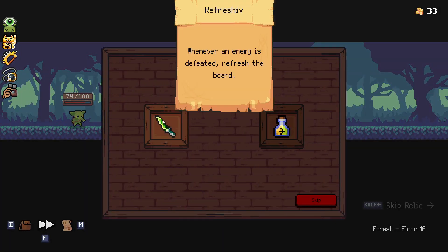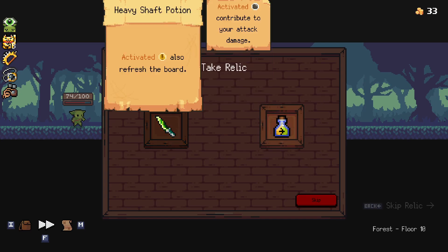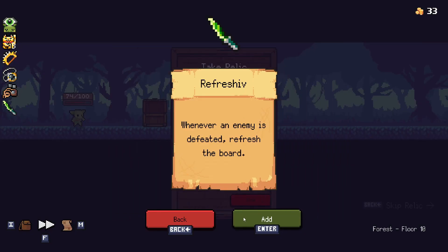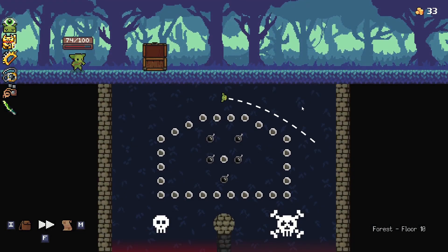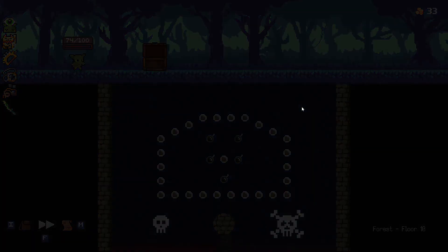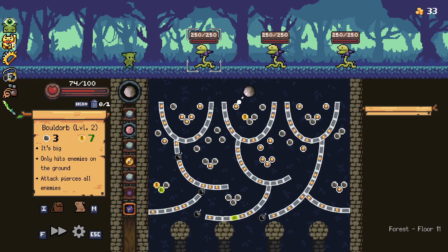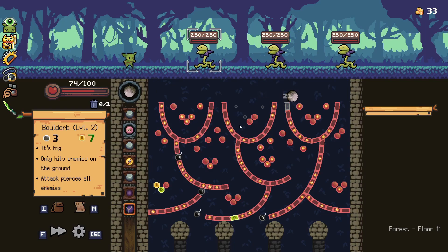Whenever an enemy is defeated, refresh the board — that could be good. Both options are good, but the refresh is probably the way to go. Plants — sure. This will do quite nicely. I'm just going to guarantee we get the crit there. Lovely, nice big numbers.